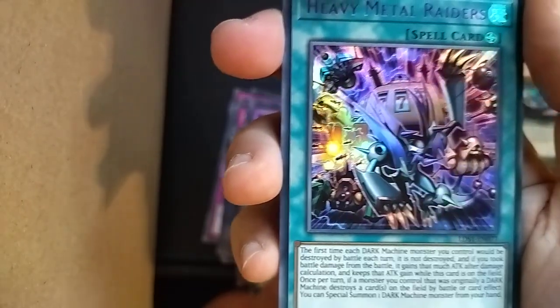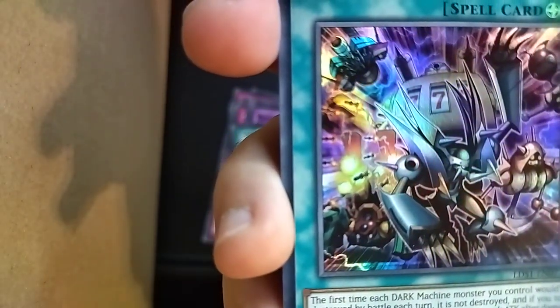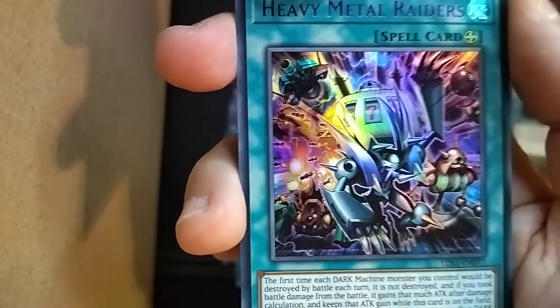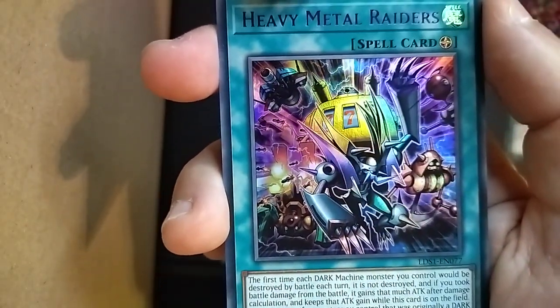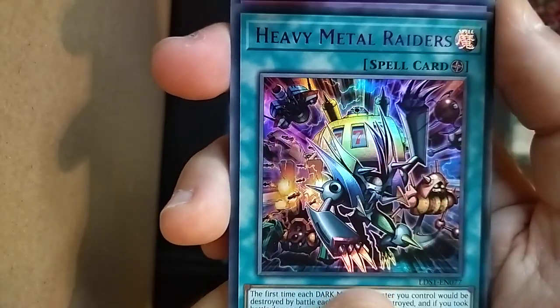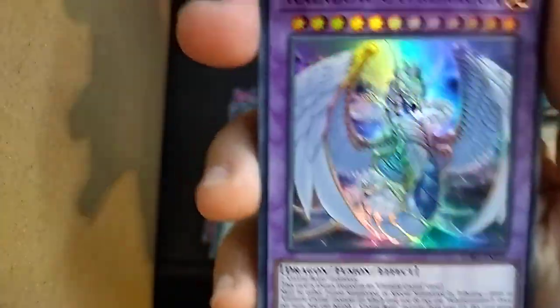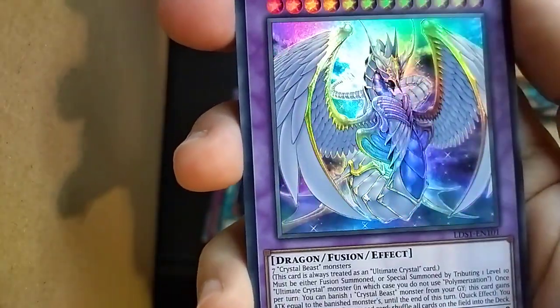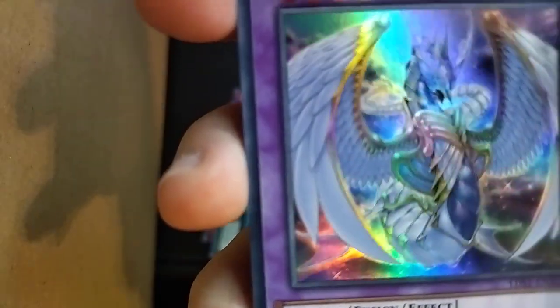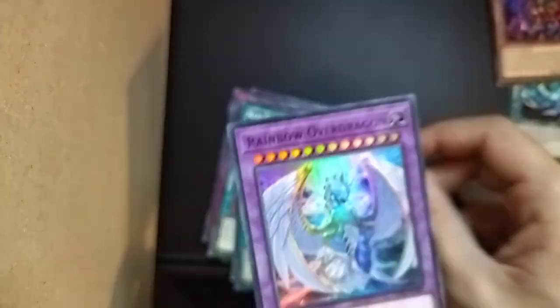Heavy Metal Raiders — we have purple letters here. I'd like to pull the Slot Machine card, I don't have it. It's a nice card — 777. Interestingly, today on Pokemon Go I caught a 777 CP Drillbur and later a shiny Drillbur, so I guess I'm on a roll with 777. Rainbow Over Dragon — this is a nice card, really. More purple letters again. This card has a nice effect — the way the wings look, really nice. We have a big snake from the series, and that's all. This was cool.